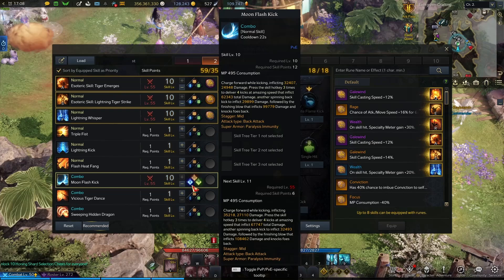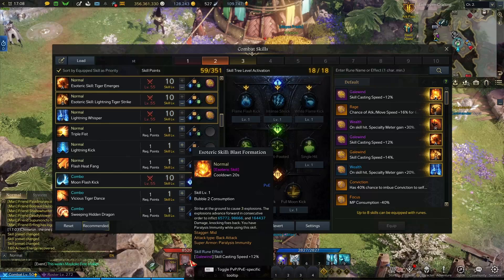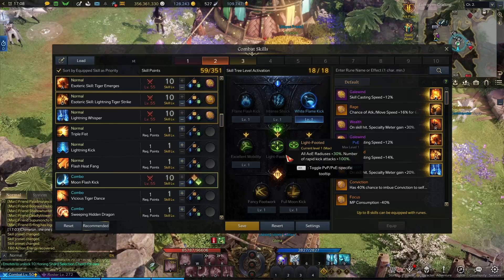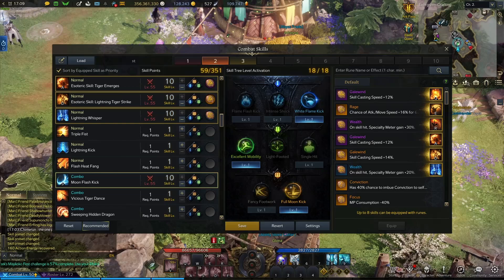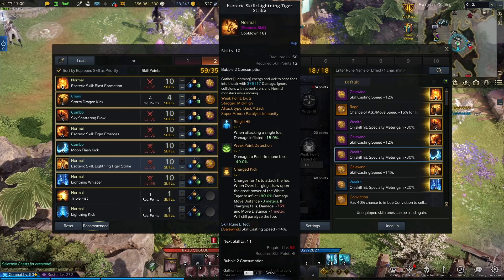For the next skill, I need to go to Moon Flash Kick — I have that on S on my Wardancer, but it's fine, we can make it a different button. Let's make it S. Last Formation goes on Q. I'm not looking at the guide but I think this will be right — a little hit, and it's a combo skill — of course it's the man. Then it gets a purple Wealth.